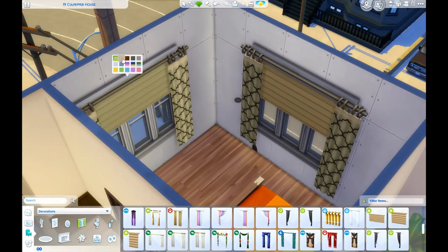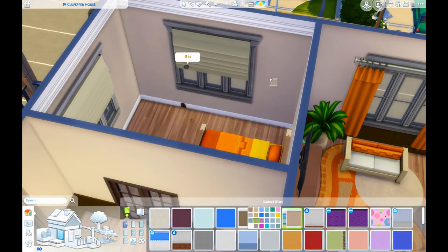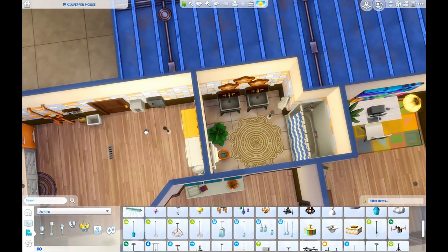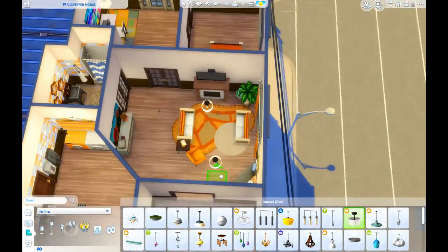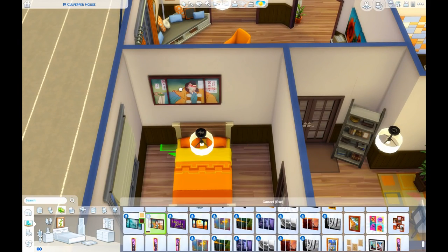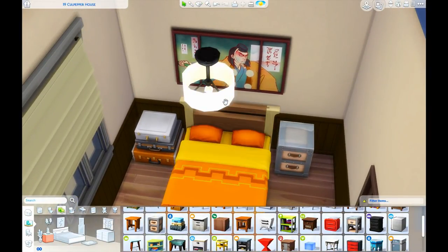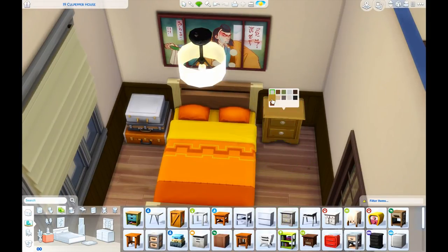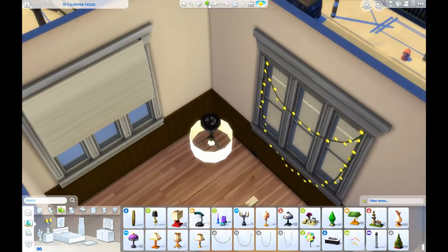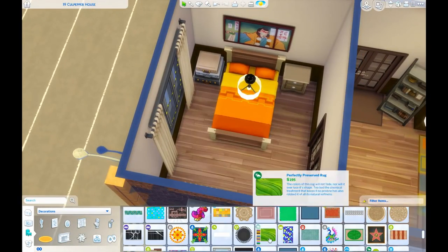If you know anything about Not So Berry, Orange Gen is supposed to have kids — the Pink Generation comes following Orange, and the Orange Gen sim has to have two children, and they have to be twins. I did not put a bedroom for those children in this apartment. However, in my personal gameplay I turned what I made into the dining room into a bedroom for the kids. There's an archway that separates the living room from the dining room, and that room can very easily function as a second bedroom to accommodate children, whether or not you're playing Not So Berry.